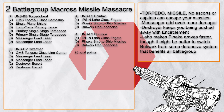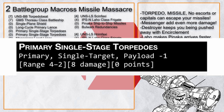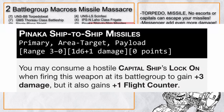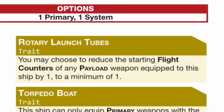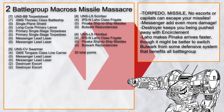Battlegroup Macro Missile Massacre is about sending a message — the message is missiles. Primary single stage torpedoes has payload minus 1, which means firing at range 2 will have the missile arriving next turn. Pinaka has payload — just payload — but thanks to Leho's trait, it too has minus 1 to its payload tag. Add in all the messenger for extra payload damage, and even enemy battlegroups with high interdiction will feel the pain.